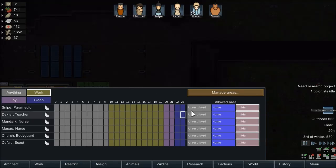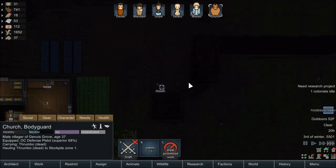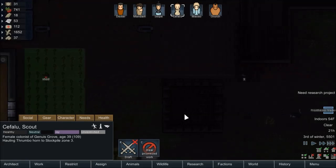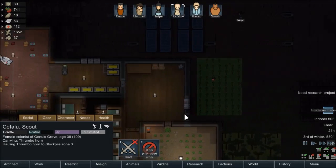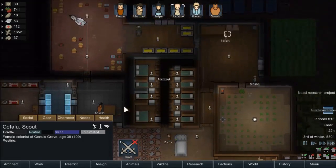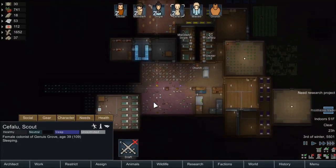Alright, so we actually killed a thrumbo. It's a little bit cheesy — like a tiny bit cheesy. Haul that thrumbo. Also somebody haul this thrumbo horn. So it's a little bit ridiculous that the thrumbo will just take the bullets being shot at it without even questioning — like, hey, maybe I can just break through this one wall. It's a little bit silly, but at the same time, I'm glad that it works like that.